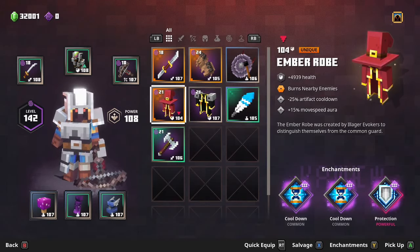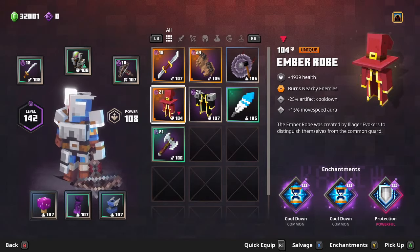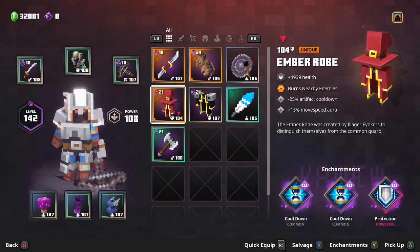The first thing you'll need to know is whenever you're going to load into a mission, you absolutely need to equip your highest powered gear. Now don't worry, you don't have to actually use those items — you just have to load into the level using them.